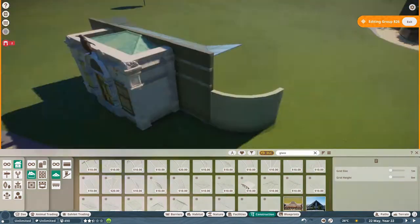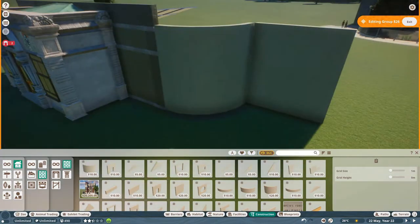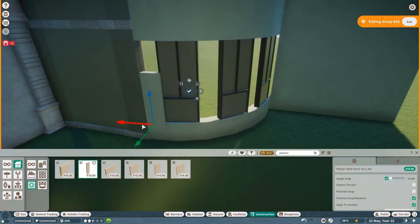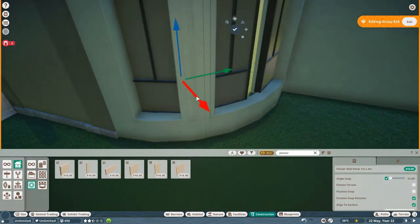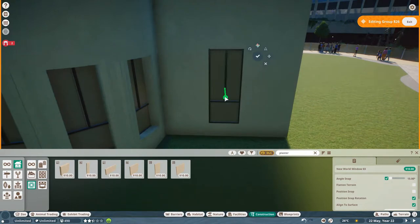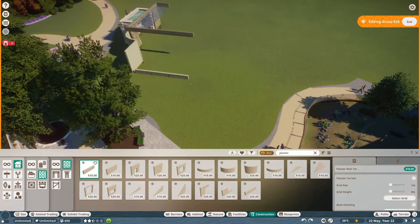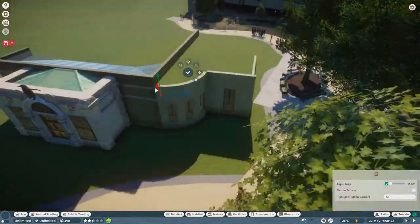So yeah, the expansion in the 70s on the northern and western side with the exterior aviaries and stuff. The Antwerp cage system was from the 1940s, but what we're doing now on the northern and western side is the 1970s expansion. We have this nice little curvature there that extends the original Bird Palace closer to the other buildings we already have, like the flamingo restaurant.